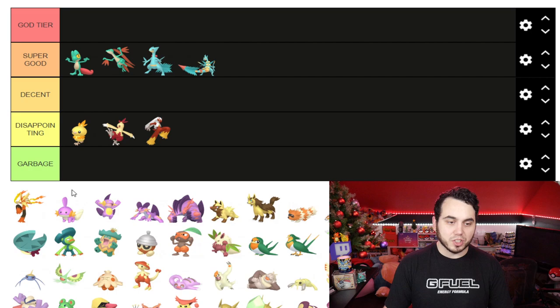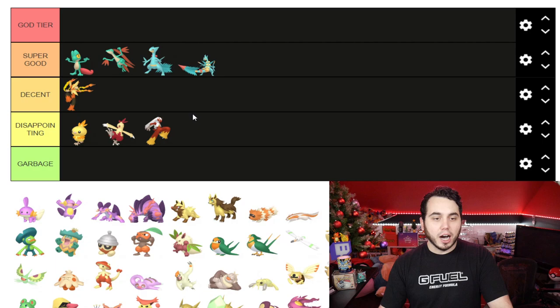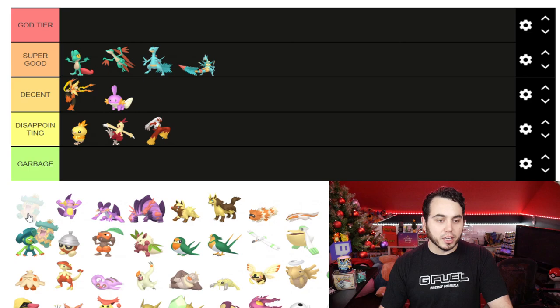Torchic is pretty disappointing, as is Combusken and Blaziken. Mega Blaziken actually looks much cooler in this sprite — it's got a different color orange. But I've never really been that big of a fan of the Shiny here. I don't hate the Pokemon; the Shiny's just a little meh.